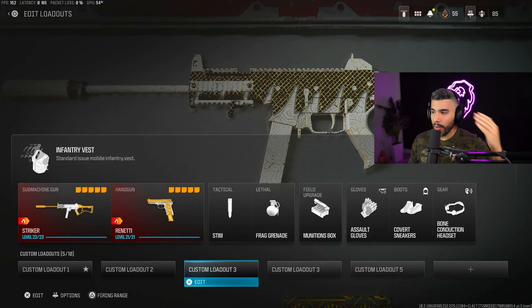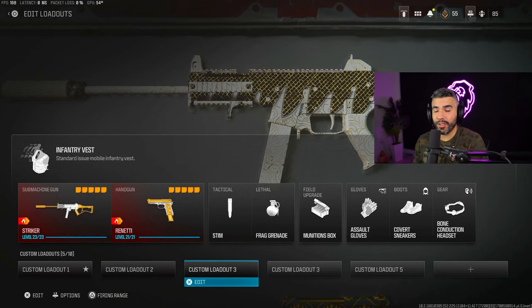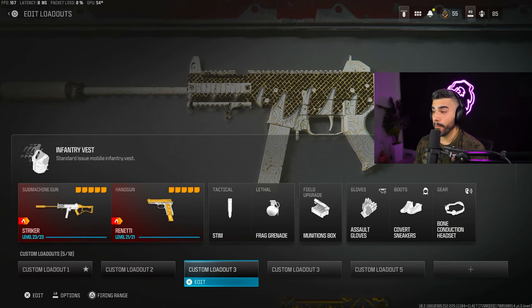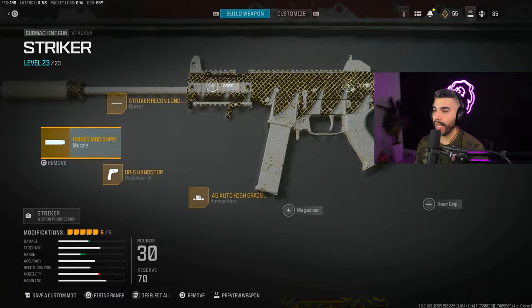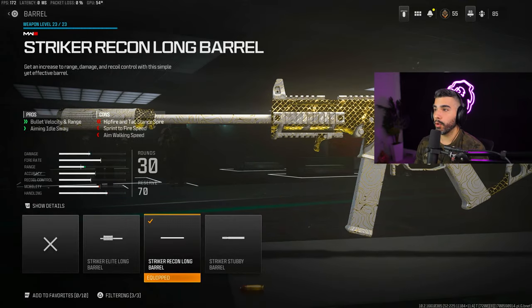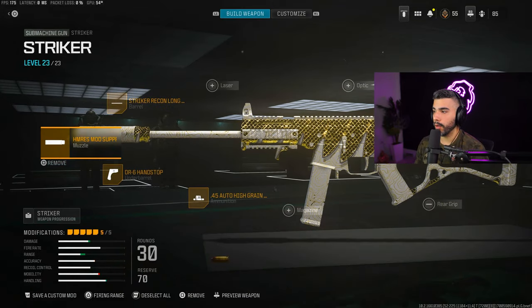In today's video I'm going to be showing you the new Striker build. This gun actually got buffed in the recent update, and let me tell you, this thing is meta — it is absolutely insane, almost like a pre-beta Striker. A lot of you guys know it was pretty OP. We got the Striker Recon Long Barrel for the build.